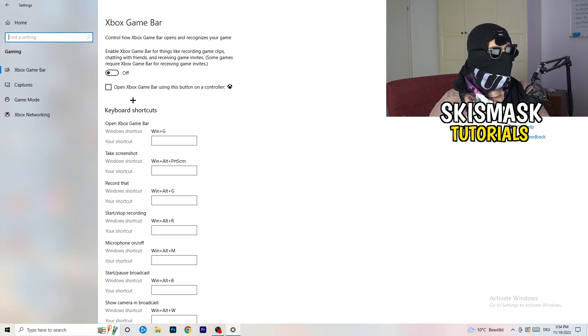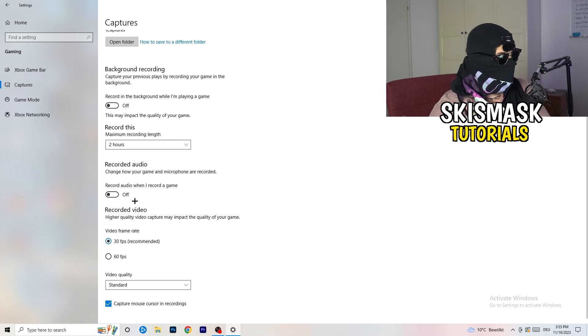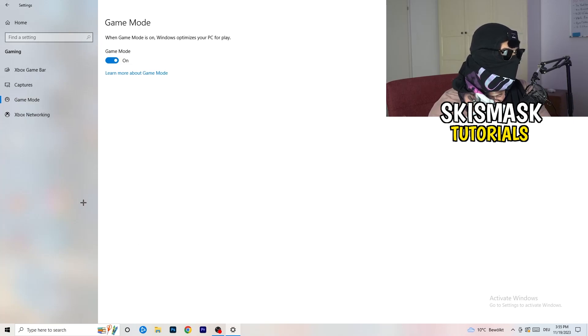Just turn off Xbox Game Bar. Then on the left side click 'Captures'. Under 'Background Recording', turn off 'Record in the background while I'm playing a game'. If you want to record, use proper software like OBS — background recording takes a lot of performance and can cause your game not to launch. Also turn off background audio recording. Then go to 'Game Mode' and check whether it works better on or off for your specific PC.